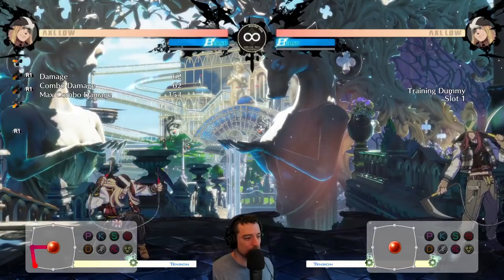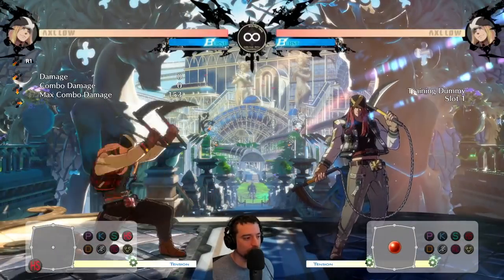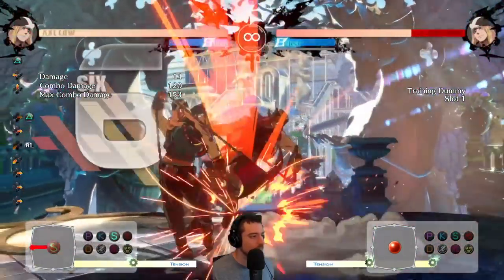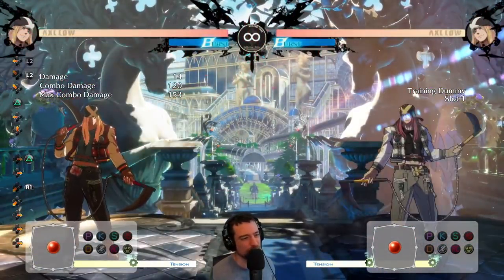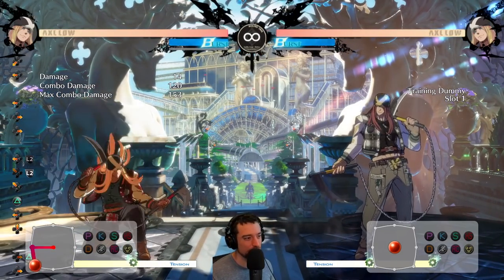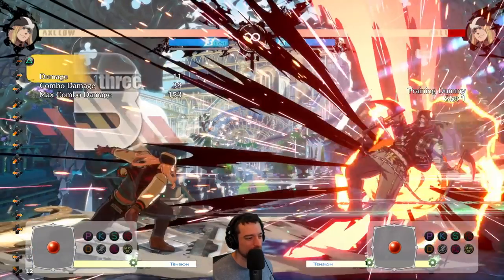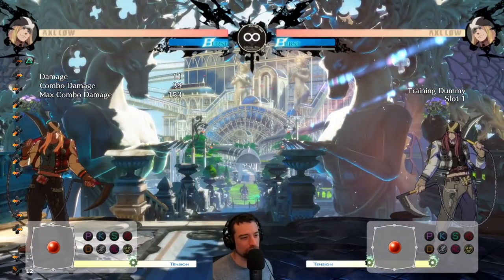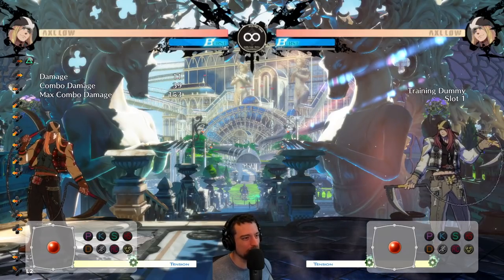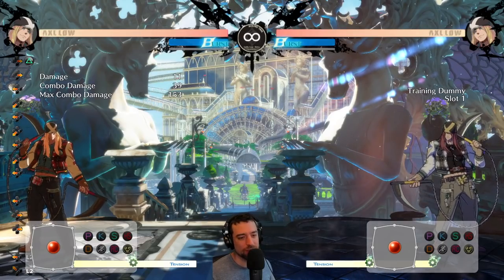2HS is really good for neutral. On counter hit, this does combo, and that's really good. So generally if you're trying to counter hit the opponent at that range, that's your normal to go to. It also catches dash-ins too. And even if they're dashing in and this doesn't combo on counter hit, you're still put in a pretty good situation. Think of that as your ground poke beater and a more committal way to beat dashing.